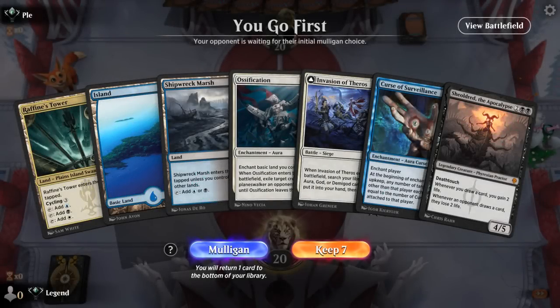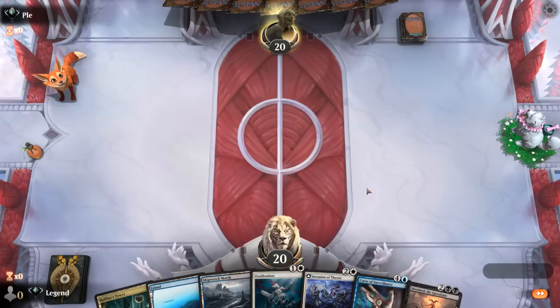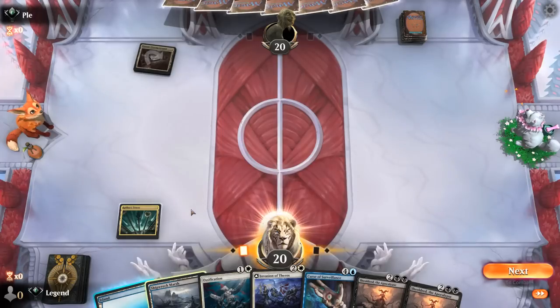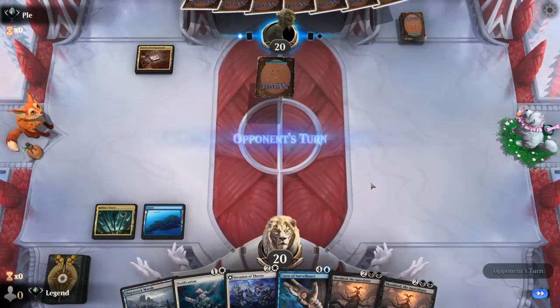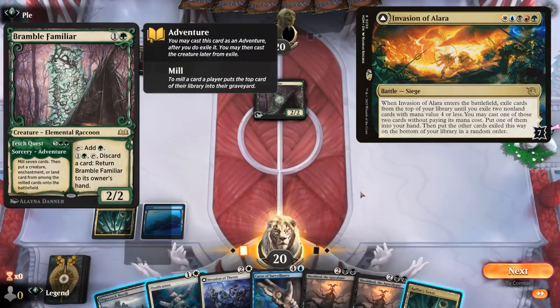We're on the play with a keepable hand. Got our basic for Ossification. Invasion can get another Curse or another Ossification, and then Shieldred to hopefully gain a lot of life with all the card draw that's incoming. Let's see what we're up against — some sort of multicolored deck. It's an Invasion of Alara combo deck. For now might as well Ossification to slow down their mana development.